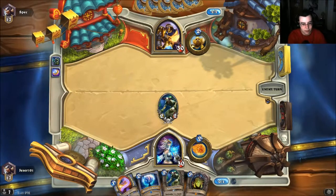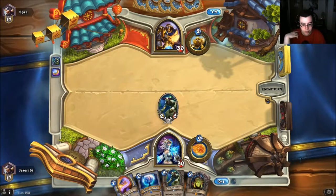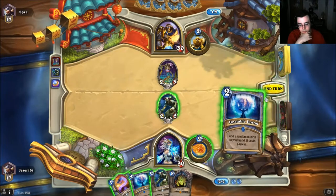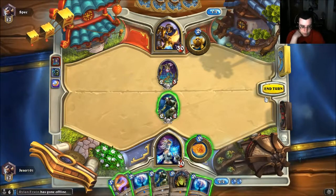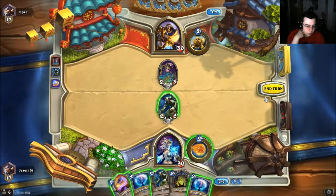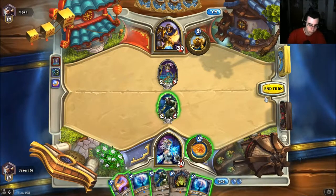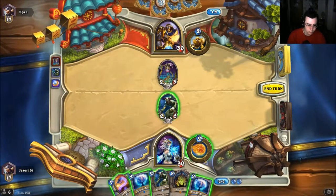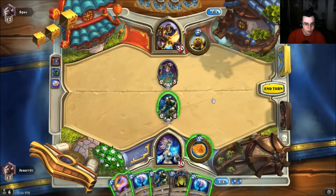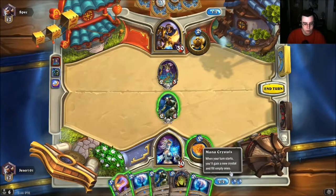Getting Mad Scientist to die and put a Mirror Entity into play this early is fantastic — if he plays a Shredder on four that's so much value. Can't hit the Chow. Double portal, that's interesting. I think I'm just gonna play a portal. I could also kill Zombie Chow with that but I don't really get anything out of it. For tempo reasons, no — the portal is the right play.